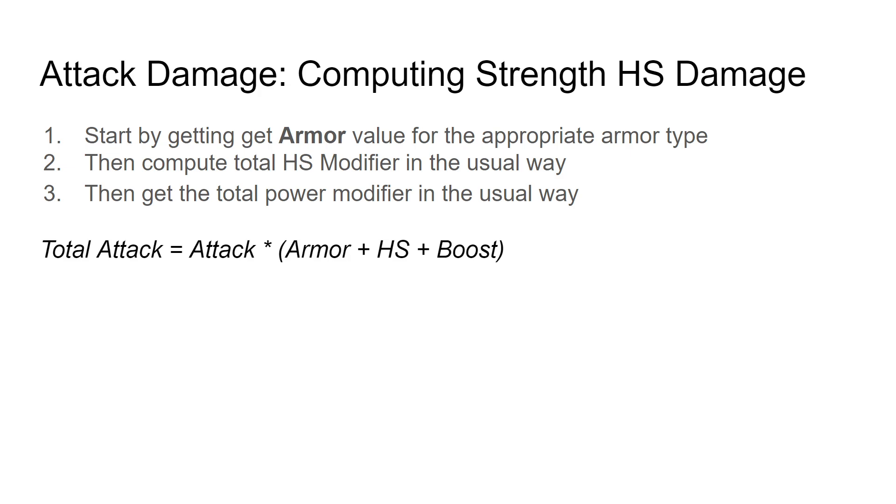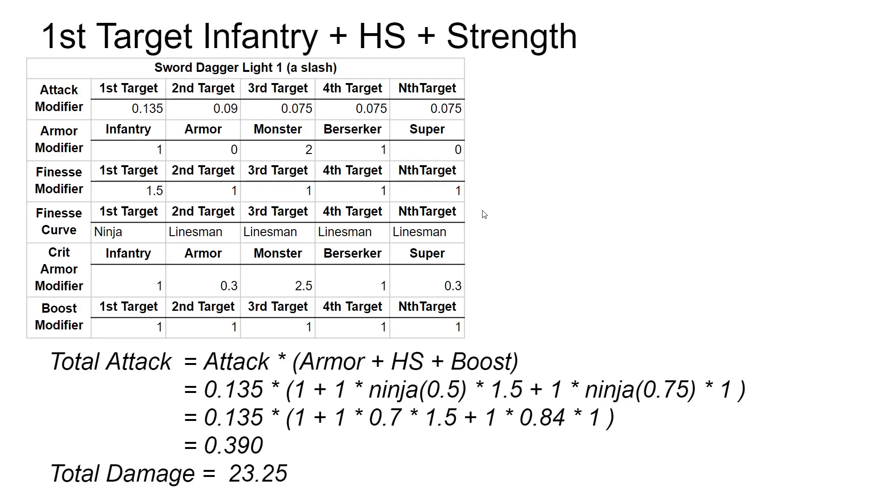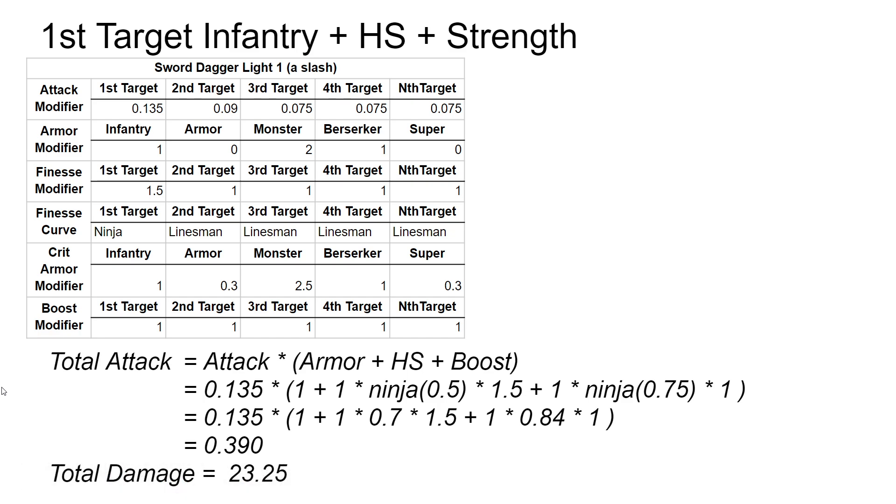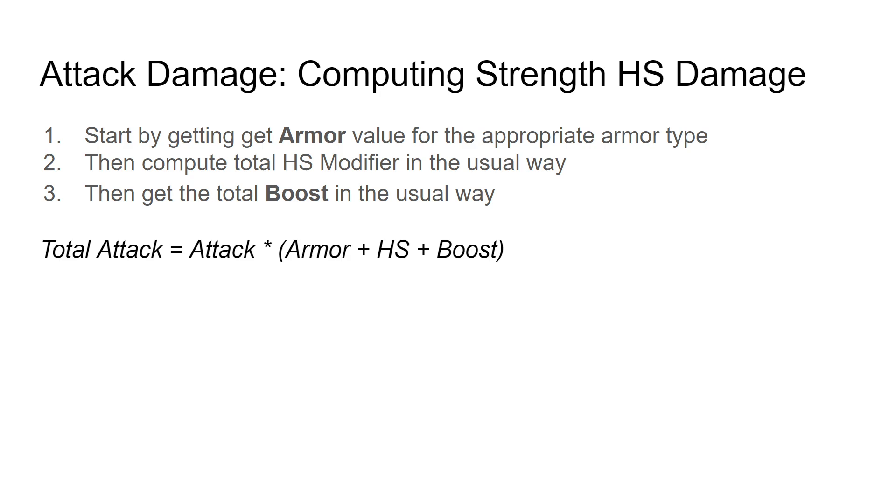I'm going to do a little bit more detail on strength headshotting. Remember the headshot and the strength boost are additive. So we just compute base in the normal way, headshot in the normal way, boost in the normal way, and put them all together. Here's the headshot just like we've seen, here's the boost strength component just like we did previously. Put that all together, get an overall modifier, and we get 23.25 damage. You've got about 8 for base, 8 for headshot, 8 for strength — there's your additives.